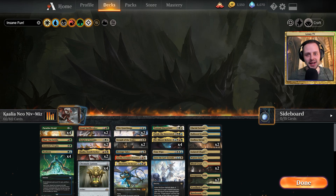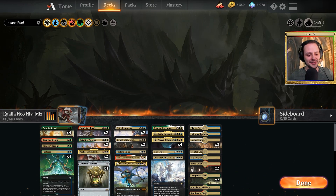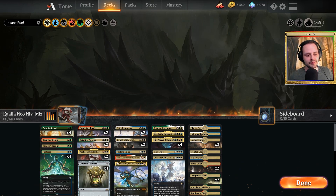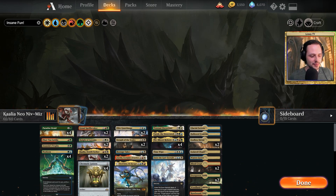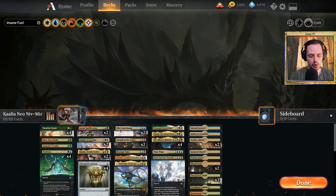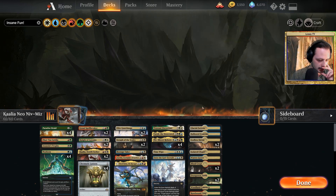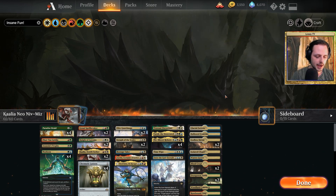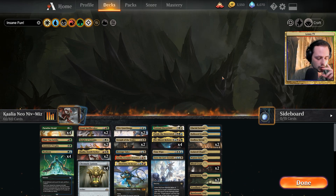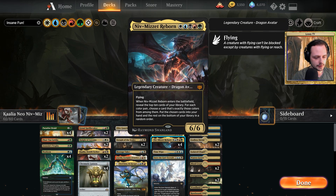Alright everyone, we are in the deck builder and this will be a real difficult deck to explain. I'll try my best to go over every card and explain it as best as I can, then we will show it off with some awesome gameplay. So let's jump right into the core strategy of this deck. Of course we want to play Niv-Mizzet as much as possible — it's a five-color deck.